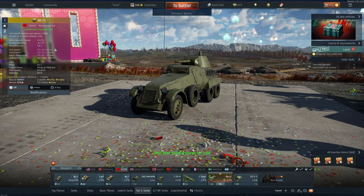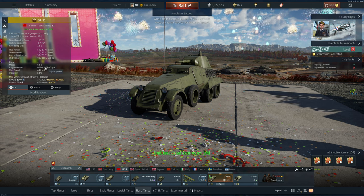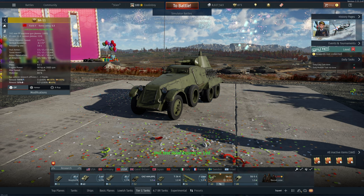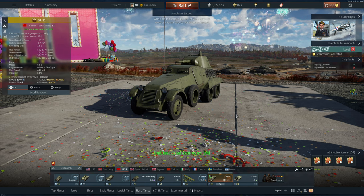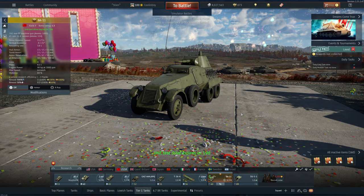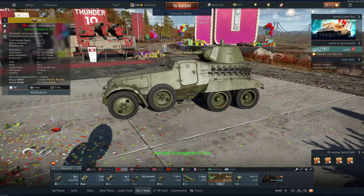The armor is poor — 13 millimeters all around, which is not good. It's only got 8.1 tons of mass, and only 90 horsepower, which means it barely has more than around an 11-to-1 power-to-weight ratio. That is really, really bad.